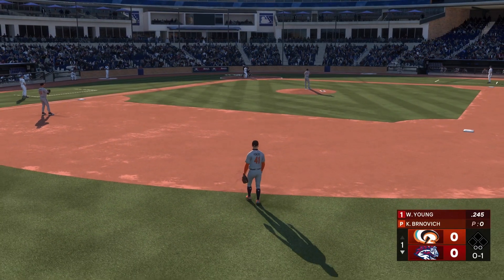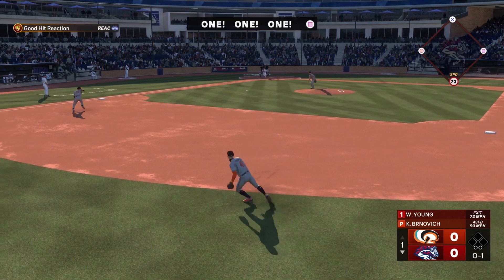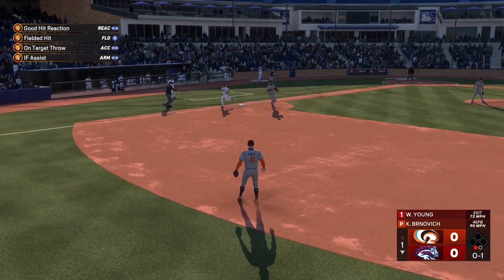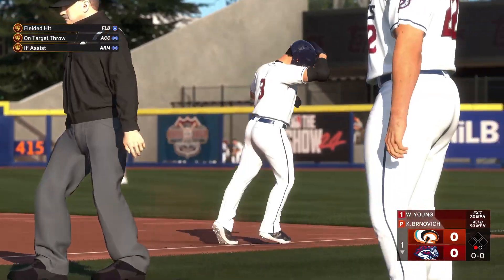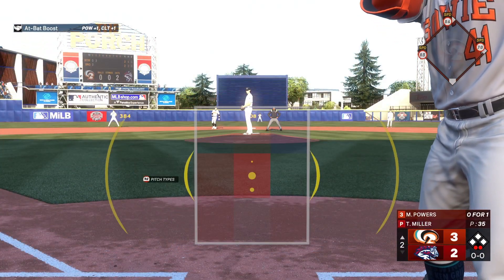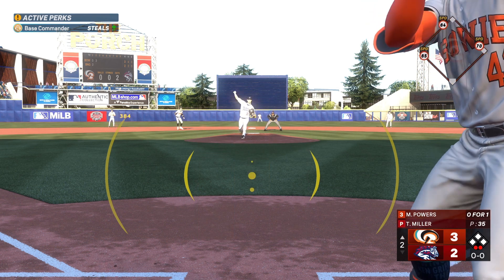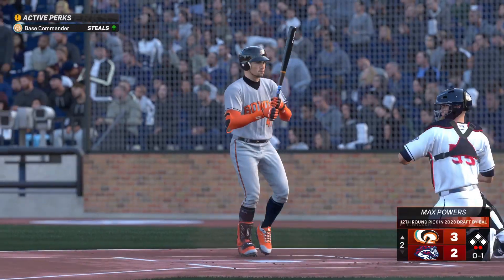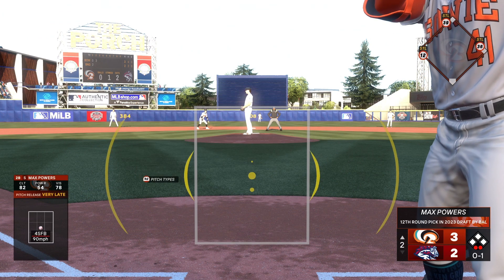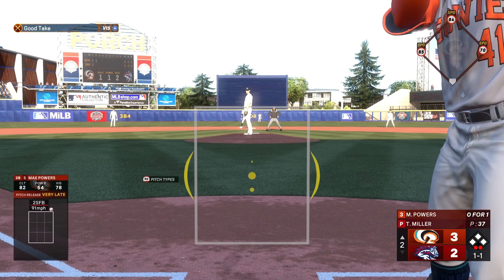The second baseman bounces to the right and handles this chance, gets it to first — one up, one down. He fires in a strike. That's the kind of confident approach you love to see from pitchers in the minors — he's facing a good hitter and he challenges him early in the count anyway.